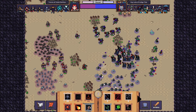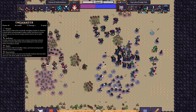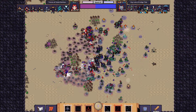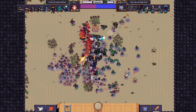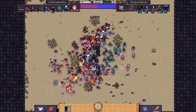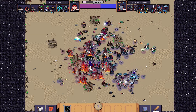I do have some mana — I could summon some worms, or cast Fortune on my dudes here because they have level 3 morale. I'll cast Bless as well. I don't think I'm losing this, though I don't have much mana. We have superior stats in my opinion.